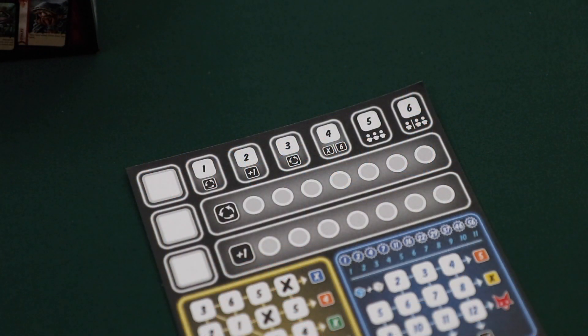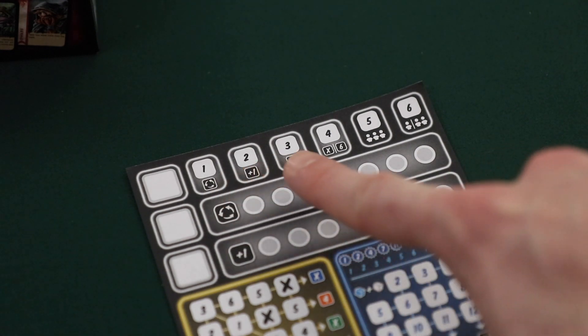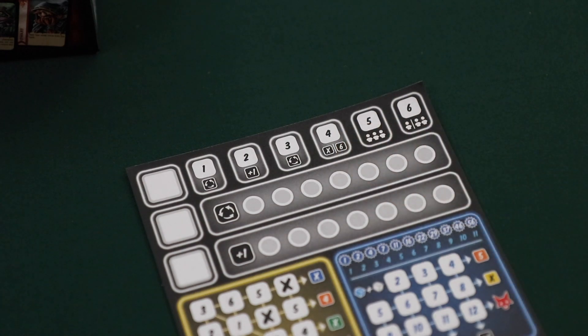Ganz Schön Clever is played over a number of rounds depending on the player count. At the start of the first four rounds, players will receive bonuses that they can mark on their player sheets and use to their advantage. We'll discuss bonuses and what they do shortly.